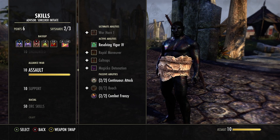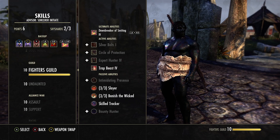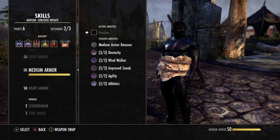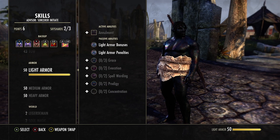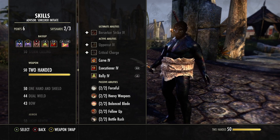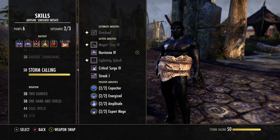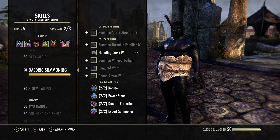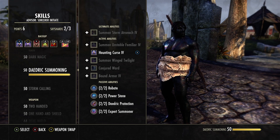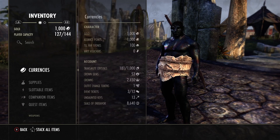For Assault, make sure you have Resolving Vigor and all passives in there. Get your Undaunted passive to gain extra max HP, max stamina, and max health — that helps reach the target numbers. Fighter's Guild, heavy armor — get all passives. Medium armor the same. No light armor passives. One-handed and shield, and two-hander passives as well. Feel free to pause the video anytime to review the skills. We have all passives covered.